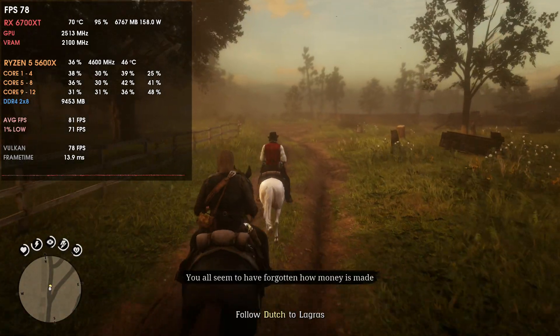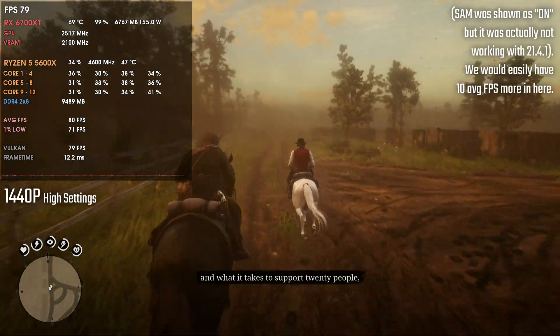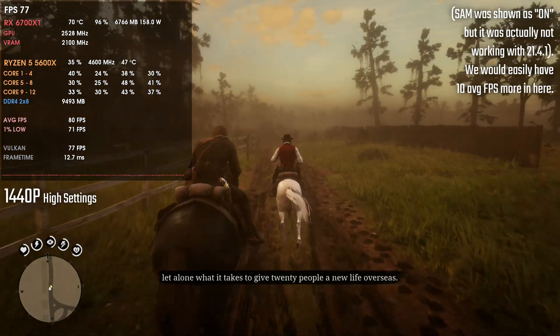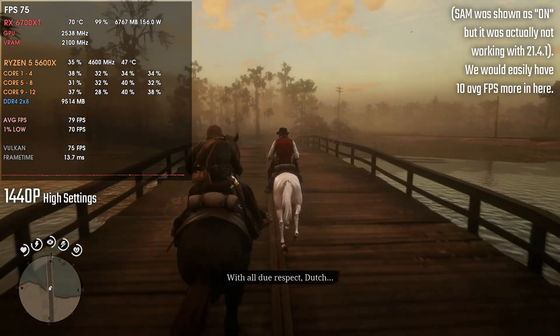Let me know in the comments whether SAM is working for you or not. For example, in Assassin's Creed Valhalla we're talking about around 20 average FPS difference at 1080p — from 105 to 125 — that's a lot of difference SAM makes in that game. Red Dead Redemption is another one. SAM is a must in most games, and the new Adrenaline 21.4.1 drivers are not working well with it.